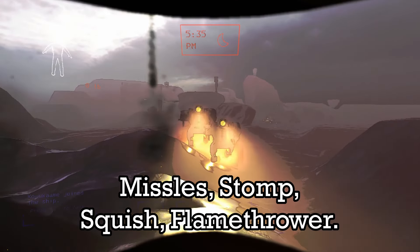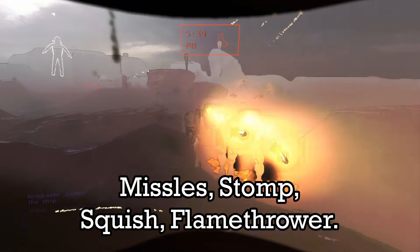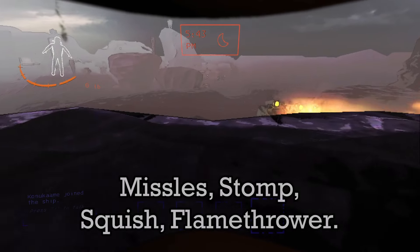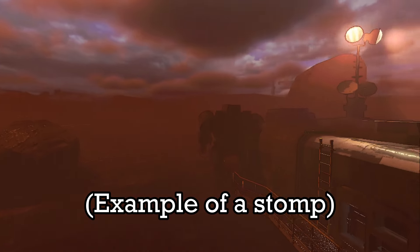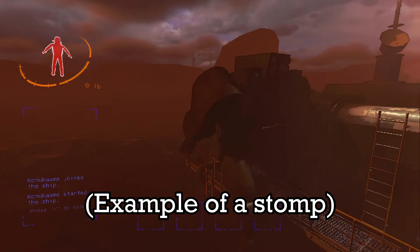The Old Bird has four different ways of attacking: missiles, stomp, squish, and flamethrower. The missiles are pretty easy to avoid — you mainly just have to strafe left or right whenever they're coming at you. You can survive a stomp. The missiles do 30 damage and the stomps do about 10 damage.